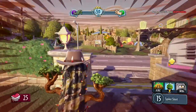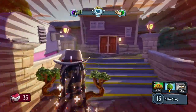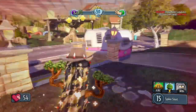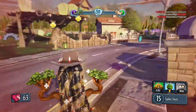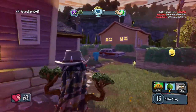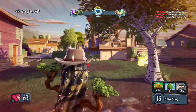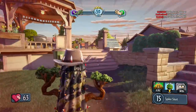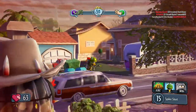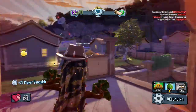We've got this green — I don't know what you call it. It's pretty much just a garlic drone except it's stronger, has more health, and you can only have one corn at a time, but the corn recharges a lot faster than the regular garlic does.